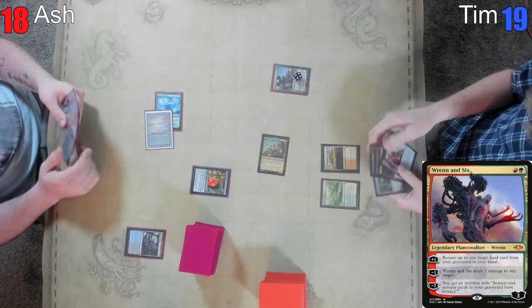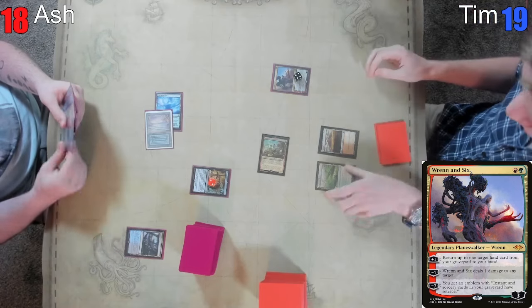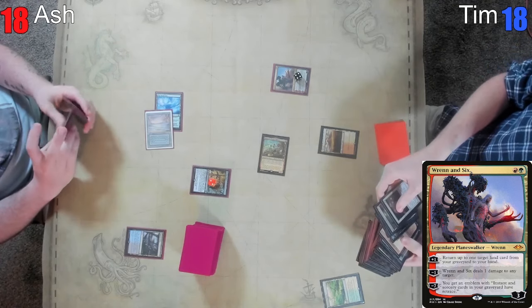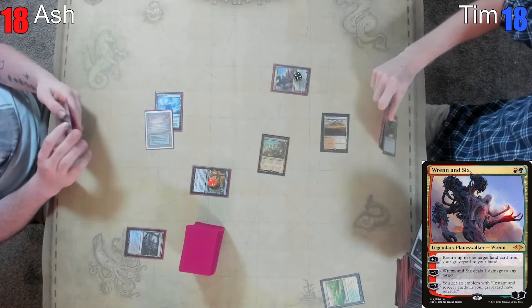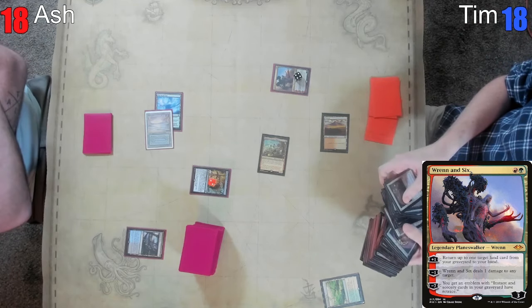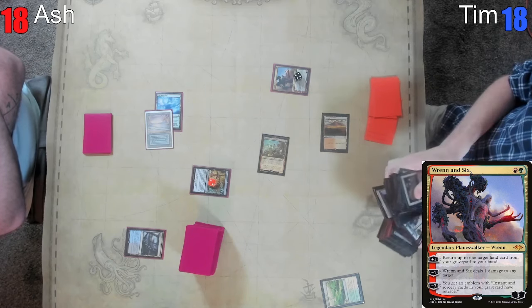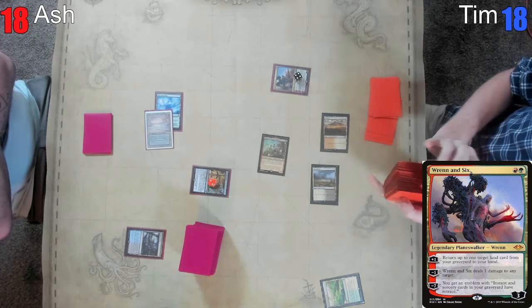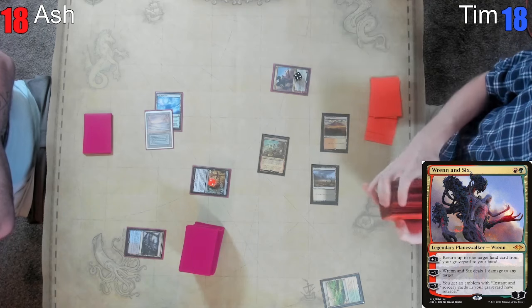Oh, I was like what are you thinking about Tim? We're gonna grab this back. Oh, I was like man is there a choice here — he must have drawn something real good if he's not gonna play that. We're gonna crack this for a Scrubland — your Plateau is tapped though. Yes it is, that is a notable thing to note. It doesn't really change much.